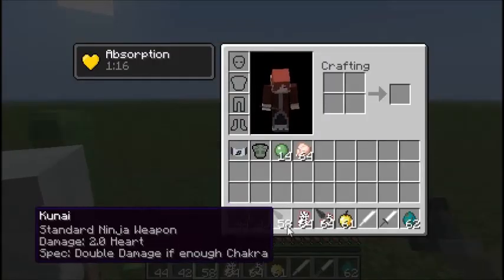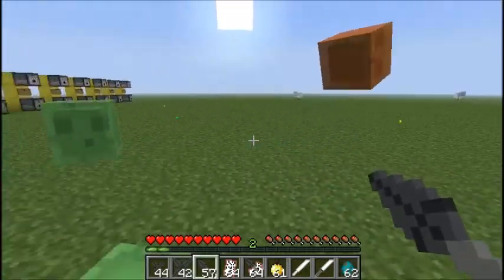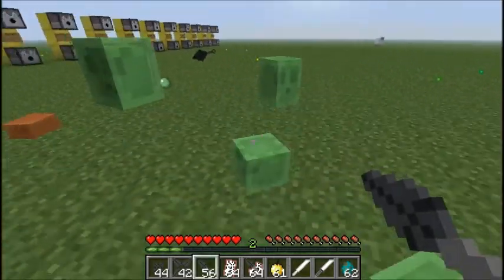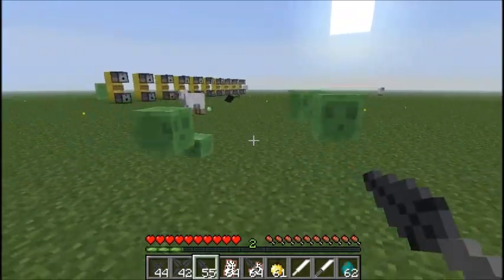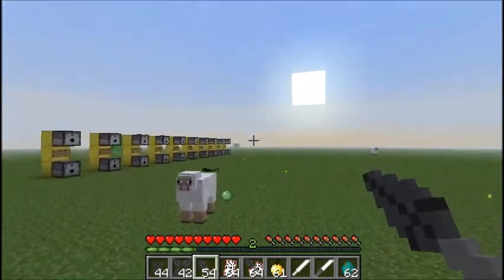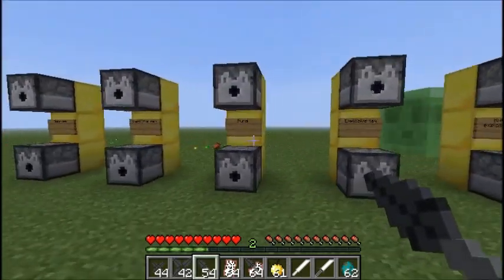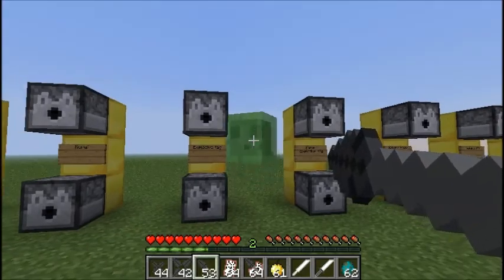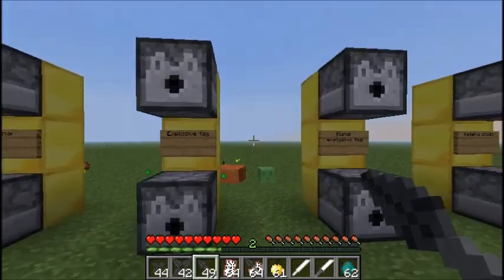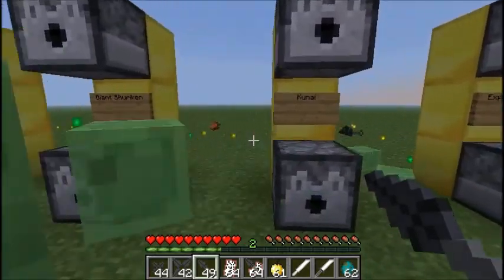It does, as you can see there, two hearts of damage. So not quite as good as the Giant Shuriken but better than the regular Shuriken. I reckon it's a lot harder to craft than the Shuriken, purely because I always find myself having trouble finding cows. Leather is a rarity for me, but you might find it easier to find cows than iron. I always tend to run into giant veins of iron and get enough iron for days.